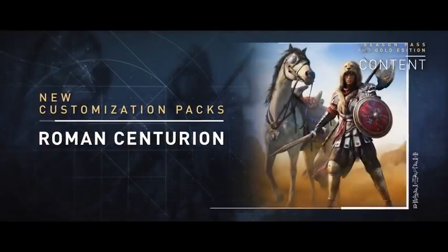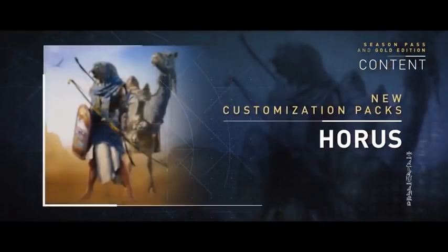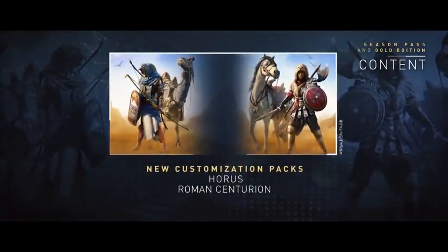Season Pass owners will have access to the Roman Centurion and the Horus packs. Both packs unlock new outfits, new mounts, and special unique weapons.